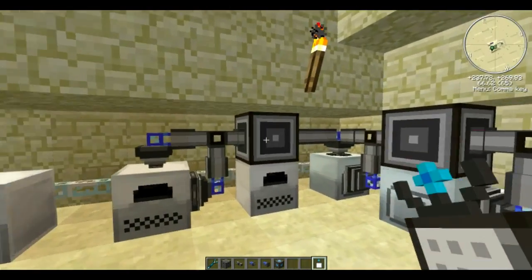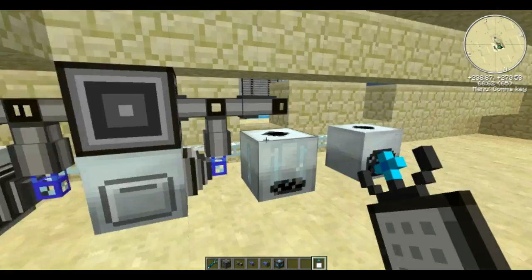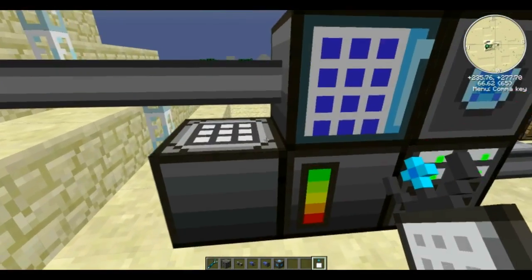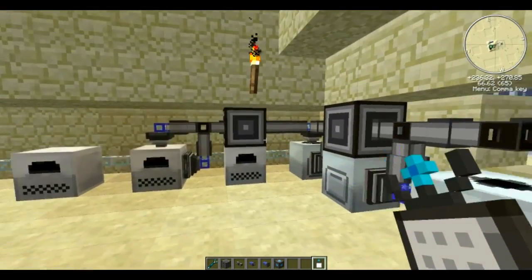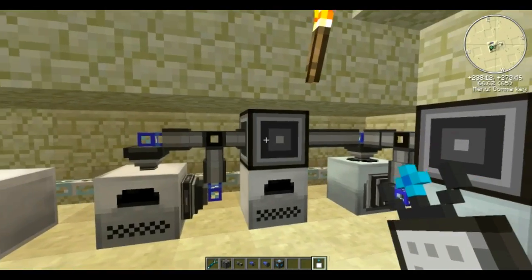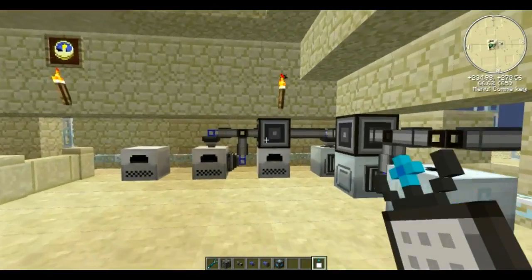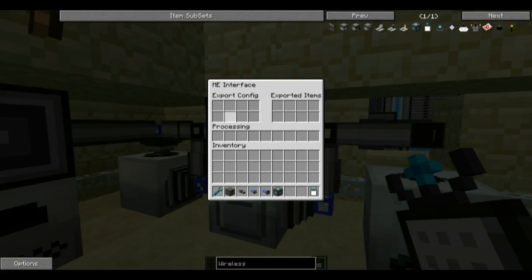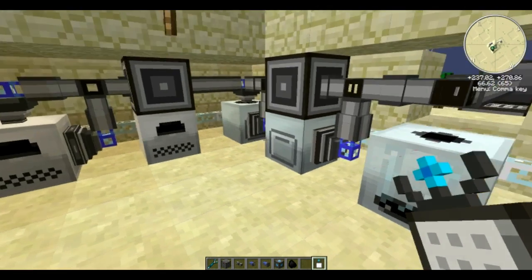We throw our dust in and it will automatically pull it out, smelt it, and spit it back out as ingots. There's another way to do this — with the ME interface. The interface has export config, exported items, and processing. We're going to concern ourselves with processing. We have the interface on top of the macerator right here.